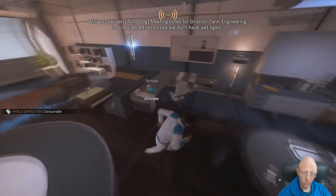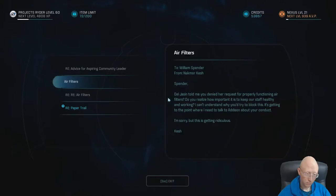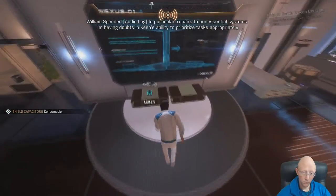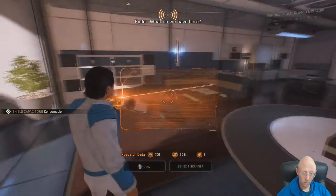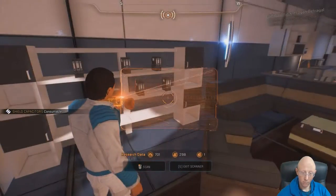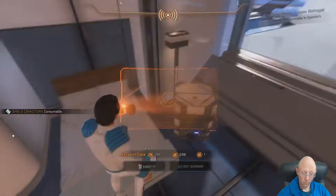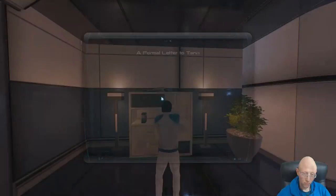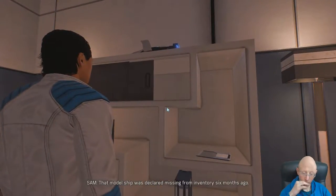Meeting notes for Director Tan — engineering has requested resources we don't have, yet again. In particular, repairs to non-essential systems. I'm having doubts about Kesh's ability to prioritize tasks appropriately. What do we have here? 'How to Rise Through the Ranks and the Path to Quick Promotions.' Wait — is that what I think it is? That model ship was declared missing from inventory six months ago.